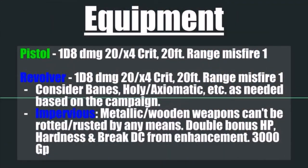Moving on to your one-handed firearms — that's either going to be the pistol, flintlock, wheel lock, or revolver. Both do 1d8 points of damage, have a 20 and times 4 crit range and modifier, 20-foot range increments, and both have a misfire chance of 1. The big difference is the revolver holds multiple shots, while the pistol only has as many shots as it has barrels — so probably just 2 at most in most instances.